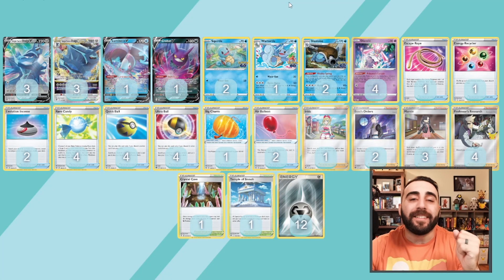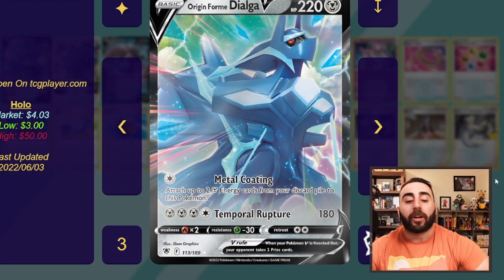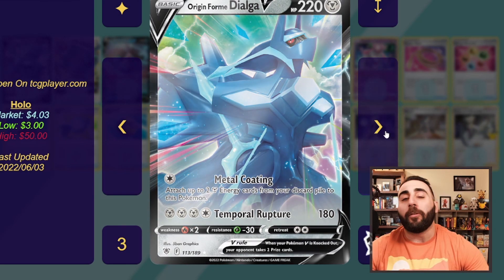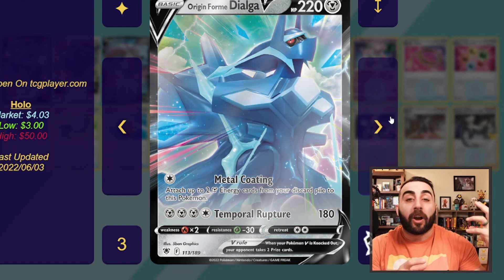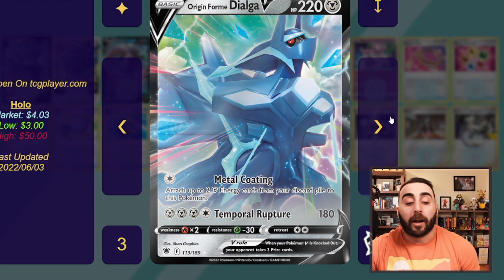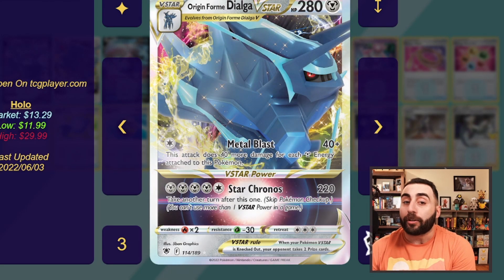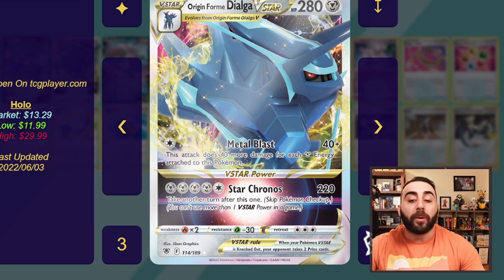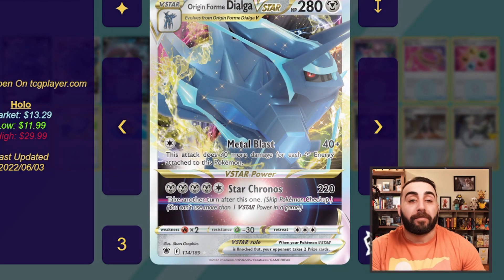You have likely seen Dialga V-Star. Dialga V: Metal Coating attaches metal energies from your discard to this Pokemon. Temporal Rupture does 180 for 4. We don't really care about the fire weakness, because there's really not a ton of fire in the format. We're focused on the V-Star: 280 health, 3 retreat cost. Metal Blast does 40 more damage for each metal energy attached to this Pokemon. So you're going to be doing quite a bit of damage as you start to get a lot of metal energies attached.